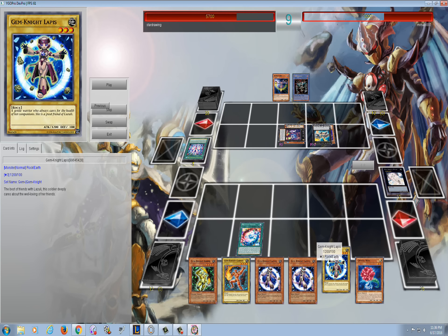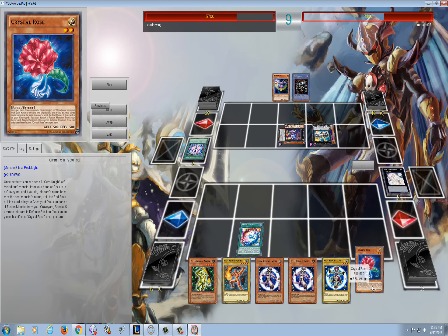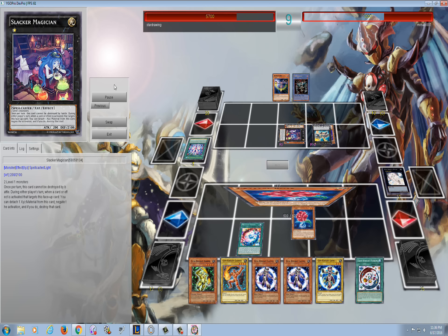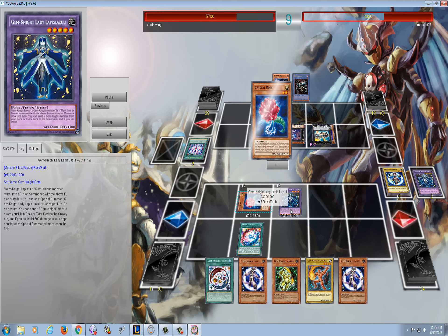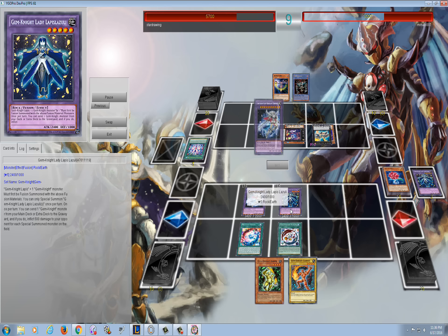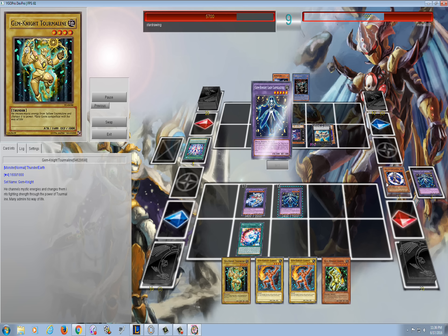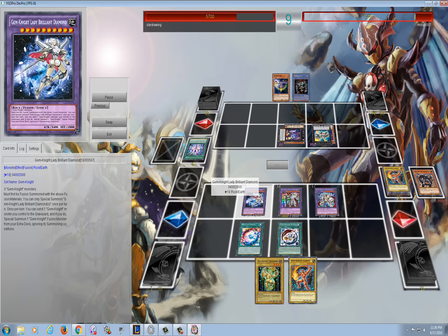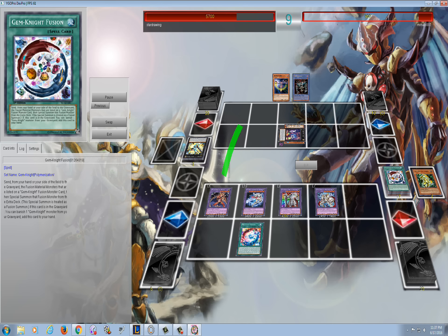Looking at my hand, I don't have any plays. I don't have Gem Knight Fusion - I need that card to make use of all these cards in my hand. Crystal Rose is kind of cool but it doesn't really do anything. I need Gem Knight Fusion badly. And then I top deck that Gem Knight Fusion - heart of the cards, right guys? I summon Lapis. I can't even commentate all of this because I'm just going to go off. This is what Gem Knights do - I'm going to probably fuse at least three or four times this turn. I think I activated Gem Knight Fusion four times.